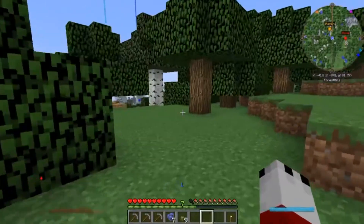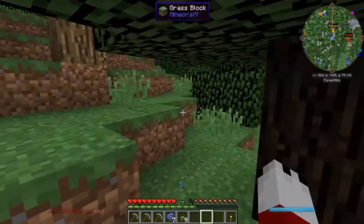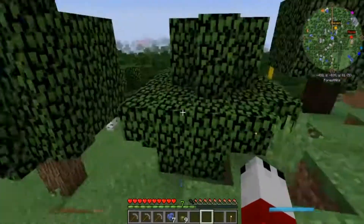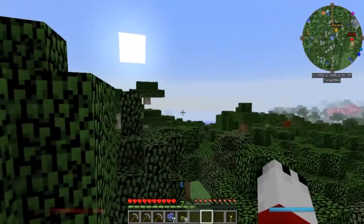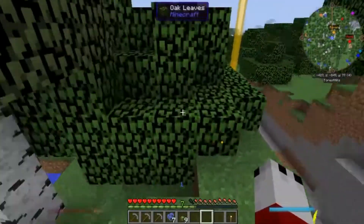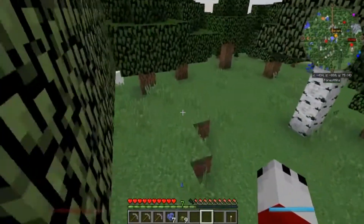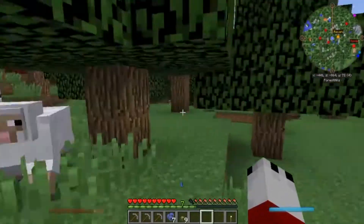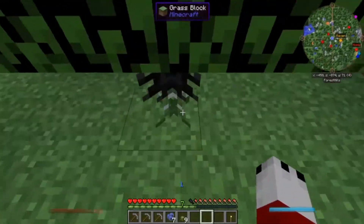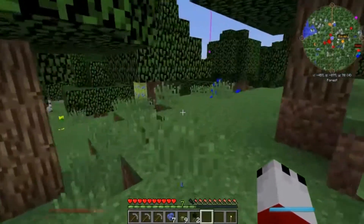I keep seeing things, it's scaring the hell out of me. The sun's going down and I don't want to go into the ravine just yet because I feel like I'm going to regret it. Let's go over here — there's a black flower. I'm kind of just looking for chickens right now, and after that I'll go into the ravine and get some ores.